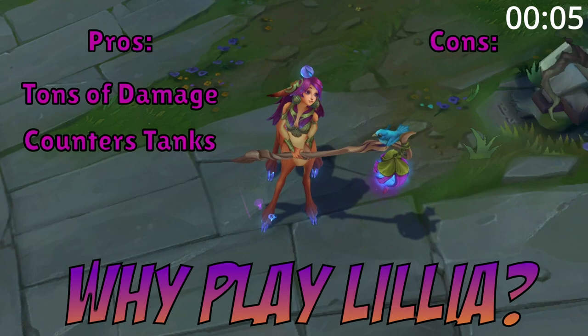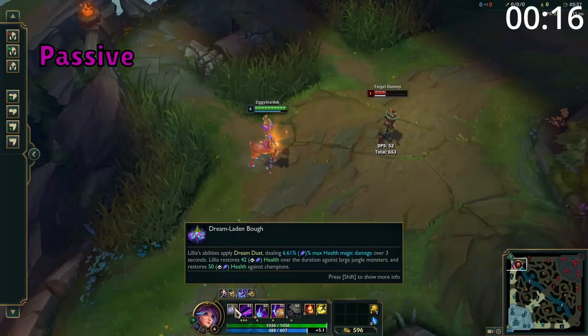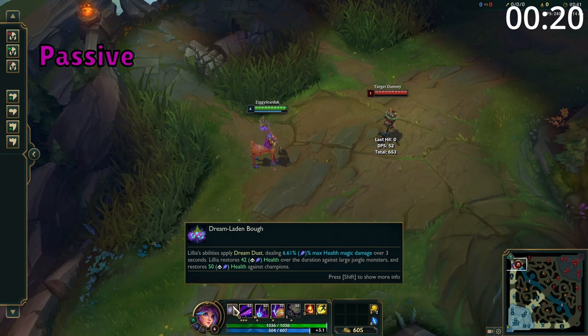Why play Lillia top? She brings a ton of damage even at level 1. She is a hard counter against tanks in the top lane. She is incredibly fast with high mobility, and she has the ability to CC entire teams. However, she doesn't have any hard CC until level 6, and she can get bullied by some of the more aggressive top laners.